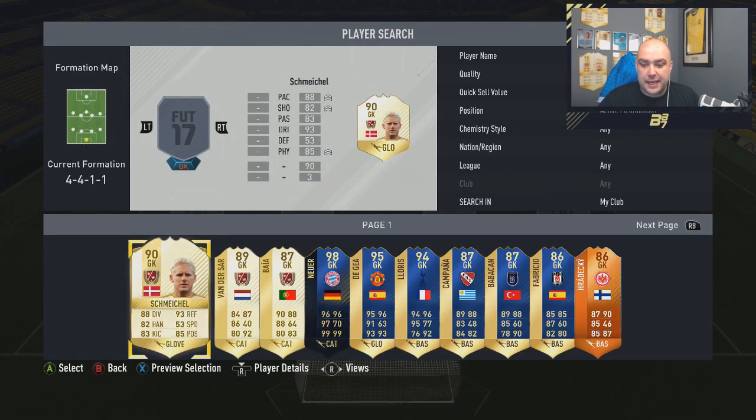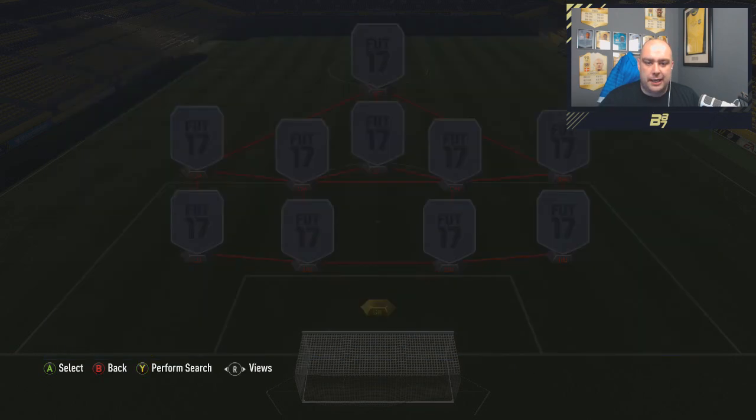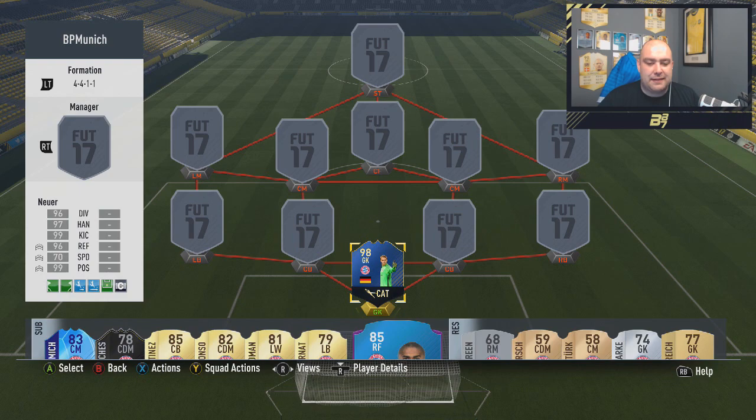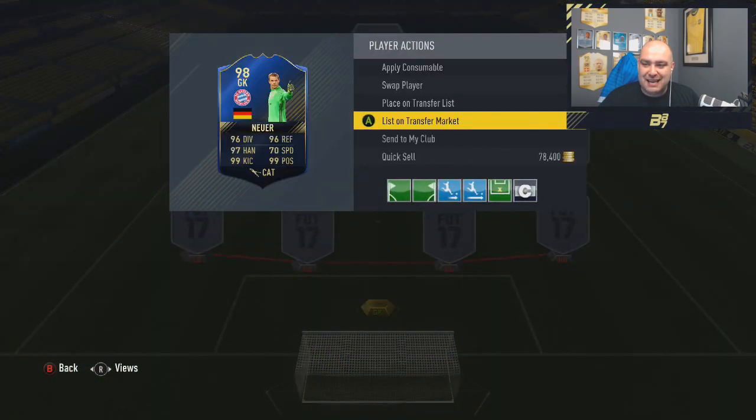In the goalkeeper position, pretty easy — 98 rated Manuel Neuer. Brilliant, brilliant keeper. 96 diving, 97 handling, 99 kicking, 96 reflexes, 99 positioning, with a cat cam style to up his reflexes and speed. His speed is 70, but I trust him as one of the best keepers in the game. 743 games played, and 1.250 million.